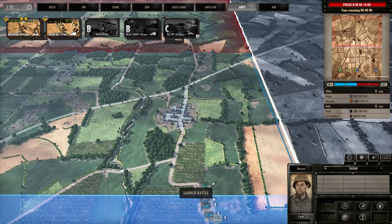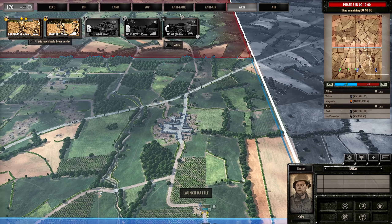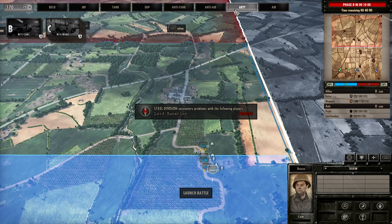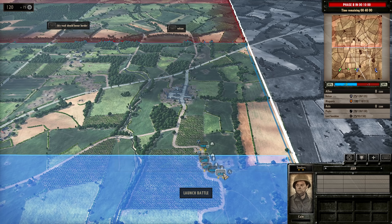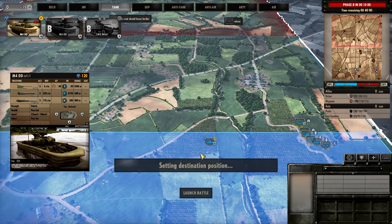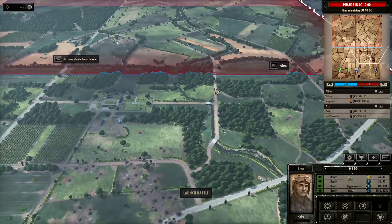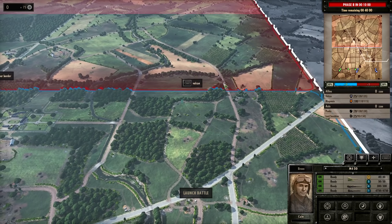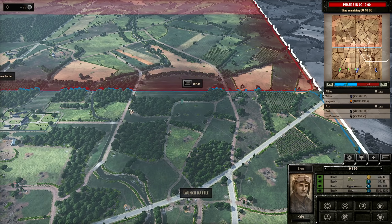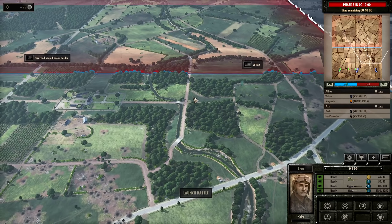I'm going to bring in the mortars as well. I'm tempted to go for a 107 and a 60mm at the start, but I think I'll go for one 60mm and an M4 — probably a better decision. That's all our points spent. I might bring the M4 DD to the left road rather than the right, because from that position it has more flexibility. We might be able to push through into the open ground early on and open up the field, but we'll have to wait and see.